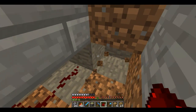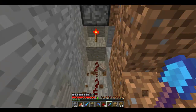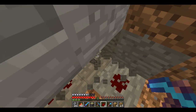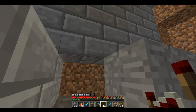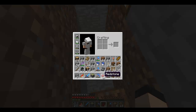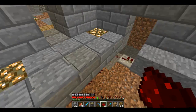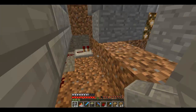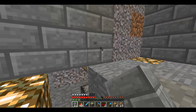I'll keep using repeaters until it reaches over there. Repeaters repower the redstone so it doesn't run out — redstone can only run about 10 to 12 blocks. Let's test it: jump, jump, jump — yep, it works. When I get off it stops. Now, where is the water going to be? Behind that block.